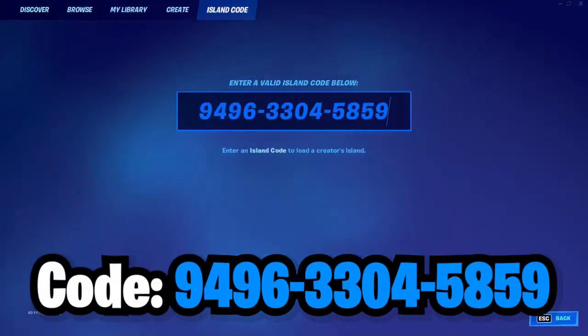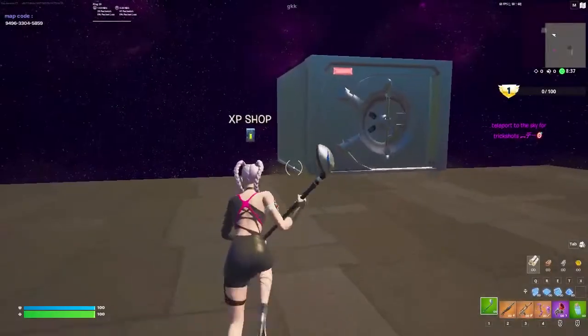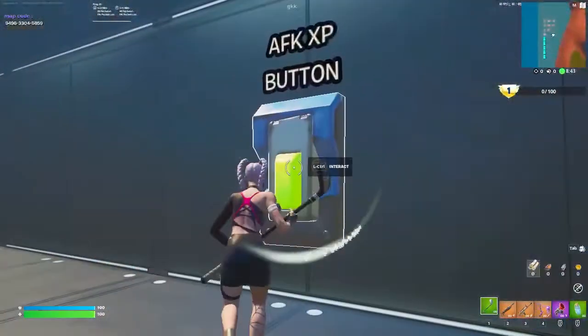Type in this map code. When you get into the game, go into your settings and start doing it. When the game starts, go into the XP shop and look for the XP button and interact with it.